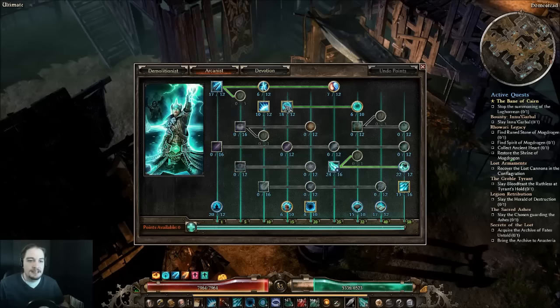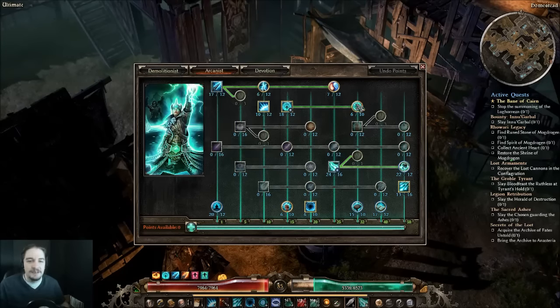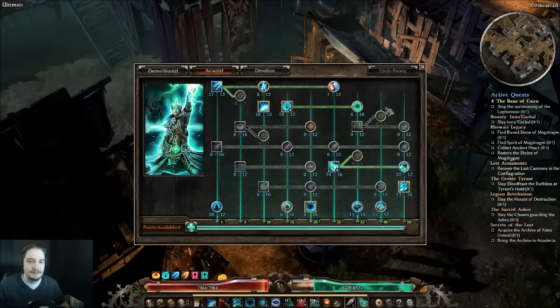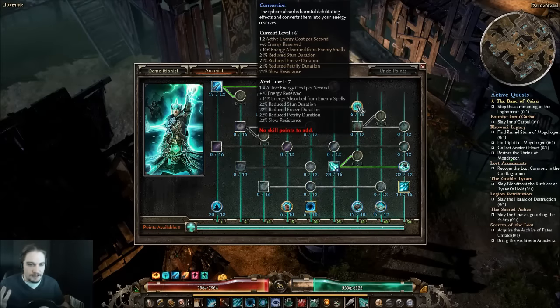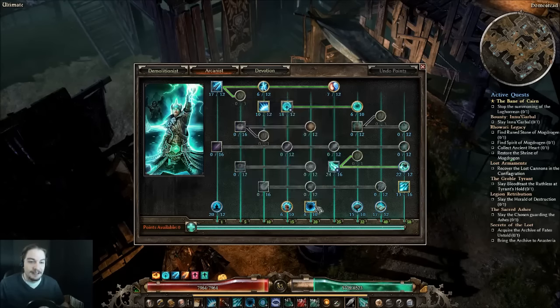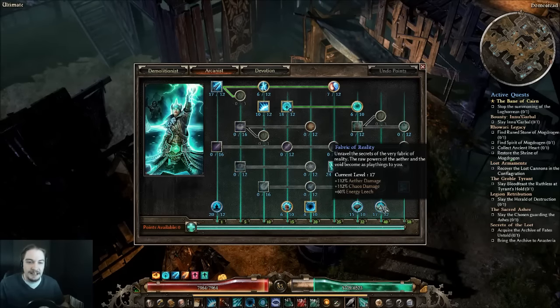Maiven's Sphere jumps up to 18 of 12 — part of why I'm thinking about pulling points out of it. Conversion jumps up to 6 of 10, which is a nice boon. Inner Focus is almost at its ultimate rank — two more points and it'd be great at 22/12. Arcane Will and Nullification are at 6. Mental Alacrity jumps up to 5 of 15, Fabric of Reality up to 17. On the Demolitionist side we get a full 8 on Flame Touched, 5 on Temper — that's 16/25/17 because of our pants — and 5 on Searing Light.